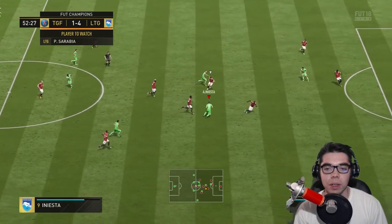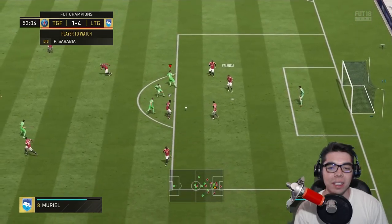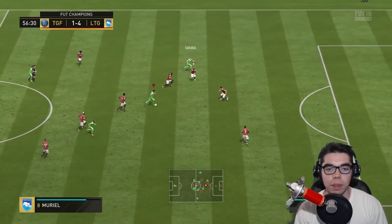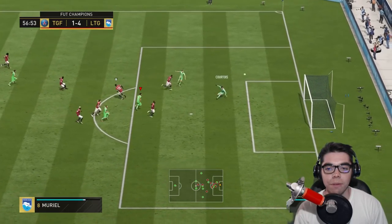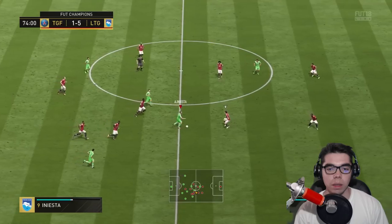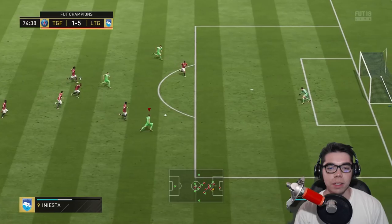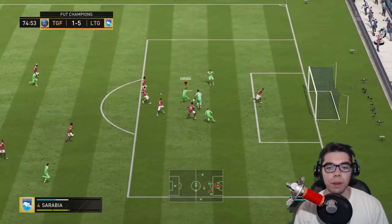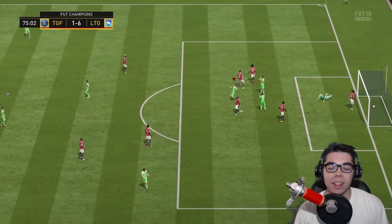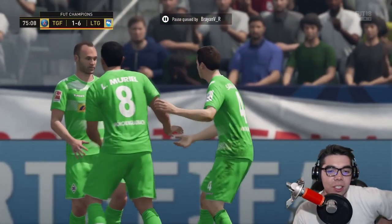Sarabia absolutely just turned Bakayoko — he's going to hit a left foot — left post, saved it. Sarabia plays it down, wants it back — left foot — Courtois got that. Sarabia makes such good runs, his first touch gets him away so easily. Iniesta centers to Sarabia — his first touch gets him away so well. Six-one. And his pass is always inch perfect: 90 short passing.